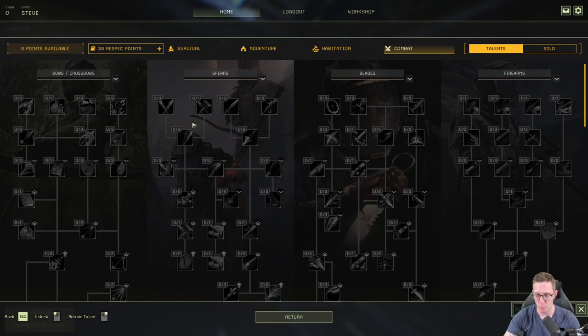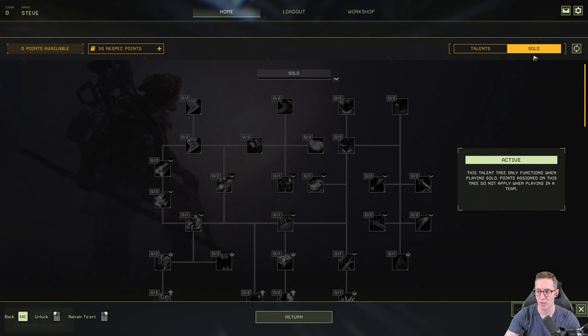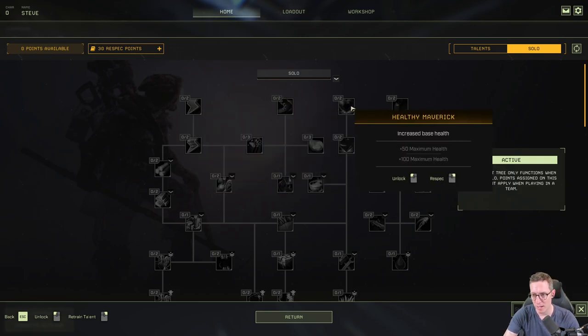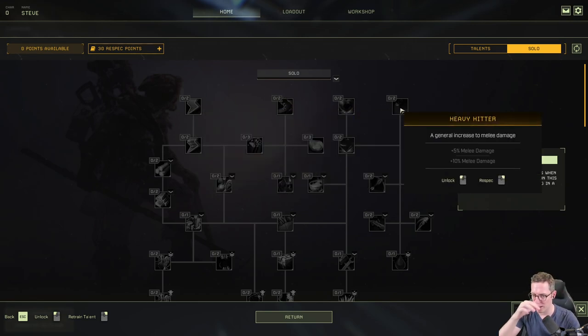You can also play as a solo player and there are solo skill trees designed to make it a little bit easier if you're not playing with another person. There are some really powerful boosts available here, like increased stamina, increased speed, increased health, and increased damage. You can also spend exotics and ren to respec your points.